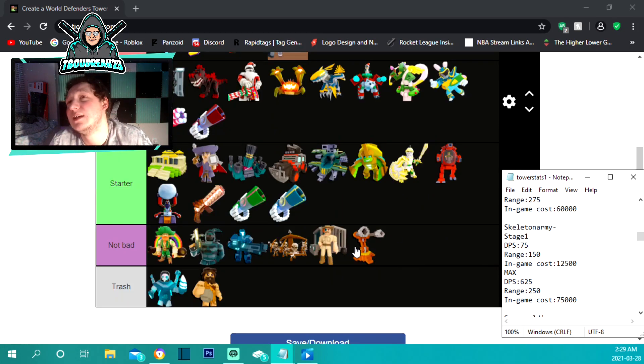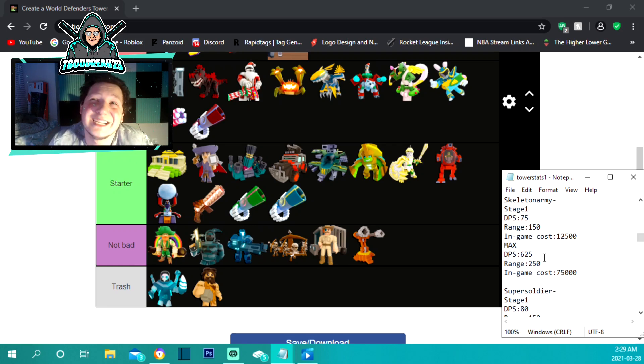The skeleton army is under not bad. It costs 12,500 — a little steep for a starter tower — and gives 75 damage per second with 150 range. Maxed out at 75,000 it gets 250 range and 625 damage, which isn't bad on damage, but the stats just aren't there for the price.